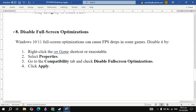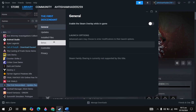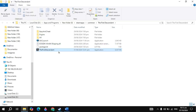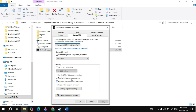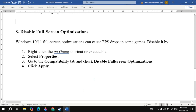If not, then disable fullscreen optimization. Open Steam, go to your game properties, click on local files, then click Browse. Locate your game launcher or exe file, right-click on it, and select Properties. Go to the Compatibility tab, check the box to run the program as administrator, check the box to disable fullscreen optimization, enable compatibility mode and choose your Windows version, then click Apply. Launch the game and check if the problem is fixed.